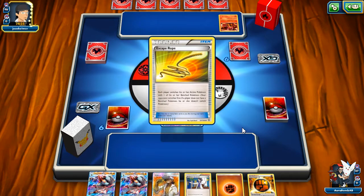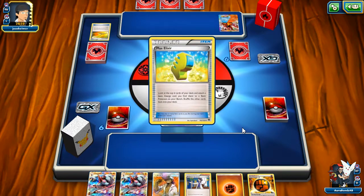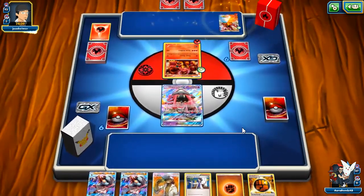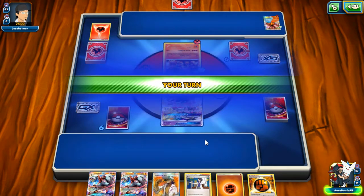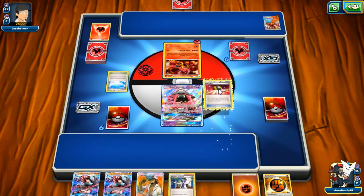Dropping energies is never a bad thing because we have Carbink. Carbink is an amazing card in this matchup. My goal is going to be putting down Carbink soon and Rockruffs, but not evolving the Rockruffs until I'm ready to attack with Lycanroc. That way if they Lysandre out a Rockruff it's only one prize, and if they knock out Carbink it's only one prize instead of two. My opponent passes — so looks like we do get the Brigette after all! I'll 100% take that. I'm going to play Sycamore next turn.